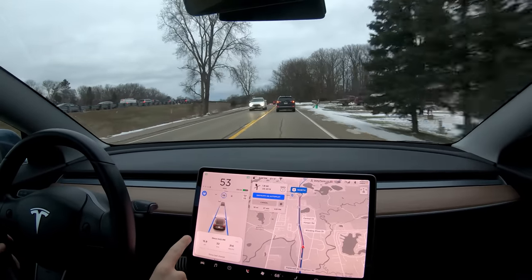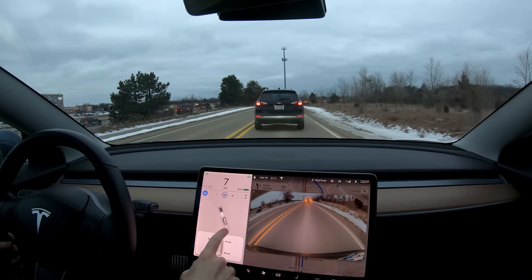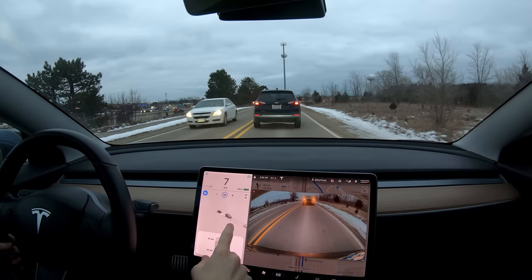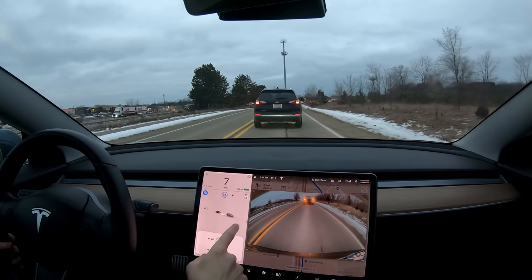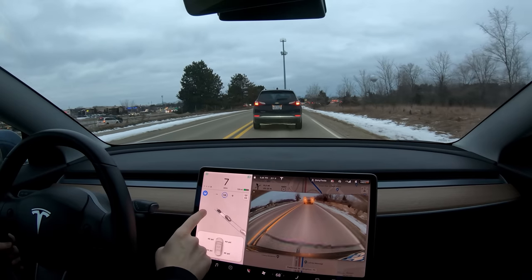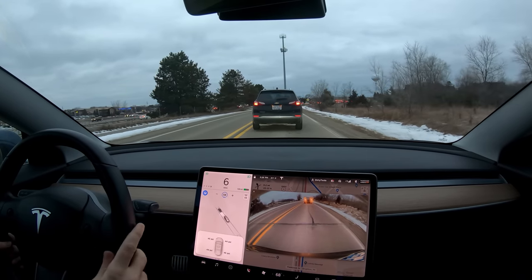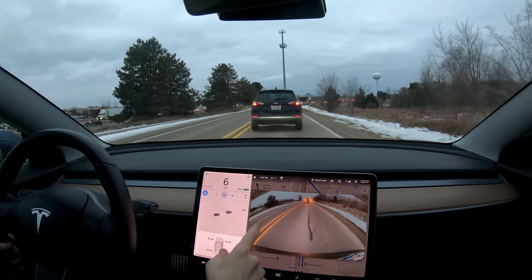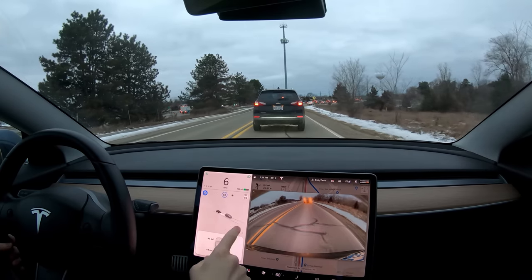Here's one more coming up — there it is. One thing I do notice that's similar to hardware 2.5 is the car behind you — at least for me — is never detected all that well. My camera is very clean; I cleaned it before this drive. You can see this truck behind us is kind of blinking in and out of existence behind me. I almost feel like it's detecting the car behind the truck. But yeah, that hasn't changed — it was the same as hardware 2.5 for me.